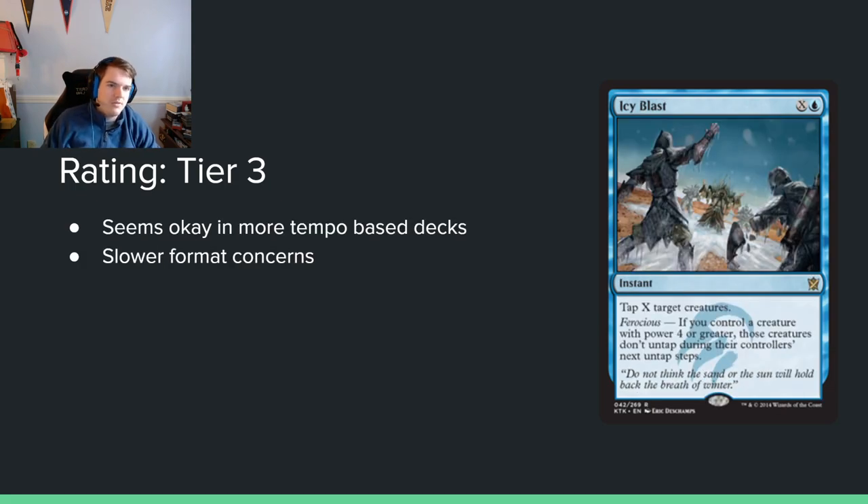Icy Blast — X and a blue for an instant. Tap X creatures. If you control a creature with power 4 or greater, those creatures don't untap during their controller's next untap step. This is kind of like Sleep. I think this is going to be surprisingly decent. It's a lot of tapping your opponent's stuff down with decent versatility. And if you do have something with 4 power — which won't happen all the time, but sometimes — you're probably just winning. You get like two turns of their stuff being tapped and get to make some great attacks, especially at instant speed — end of their turn, tap all their stuff, then attack for a bunch of damage.